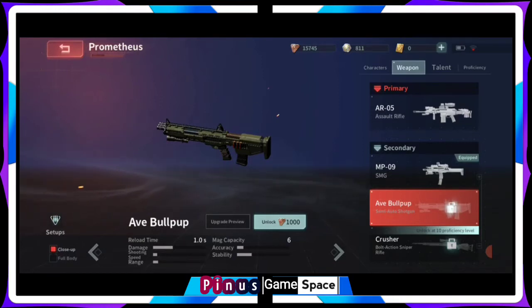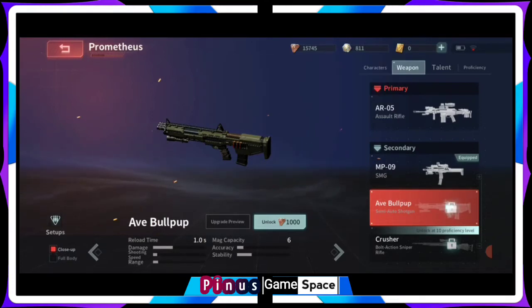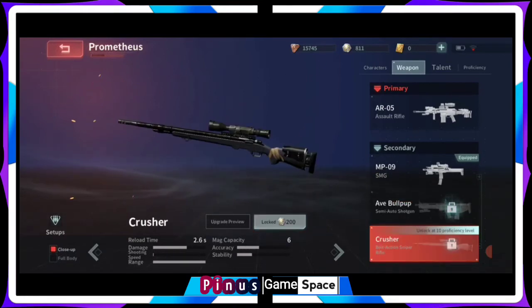The FBullPOP is the next weapon you unlock in the game for Prometheus, going for 100 in-game currency which we call credit. The FBullPOP is a semi-auto shotgun, and it also comes with the crusher bolt action sniper, which can also be unlocked in-game.